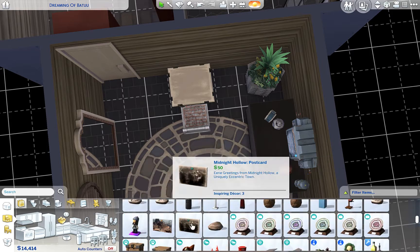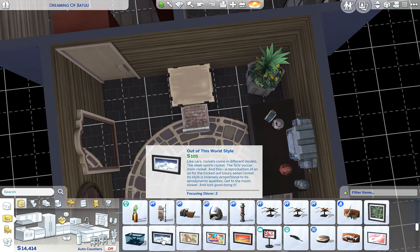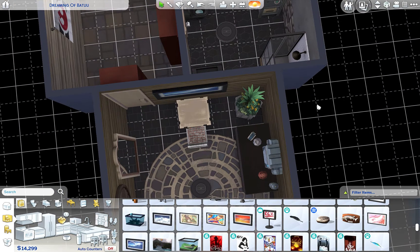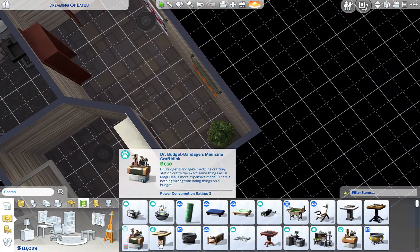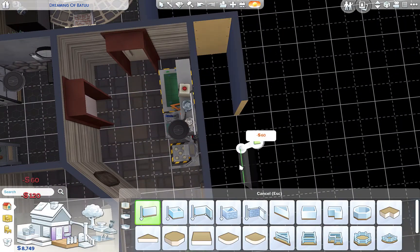I do get another desk down here and I was wanting to put some postcards up but we didn't get any postcards for Batuu, so I just go with this base game picture. Besides that, that is it for this build. I hope you all enjoyed this one - if you did please leave a like and be sure to subscribe to my channel. Stay tuned for my next Star Wars build, which will be up on a Friday. Bye!